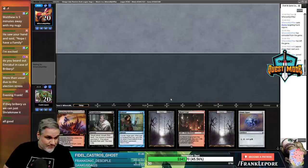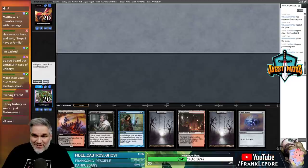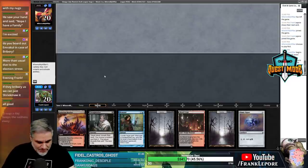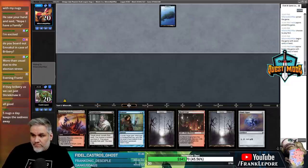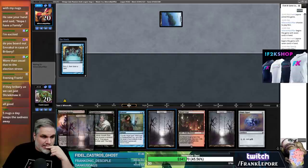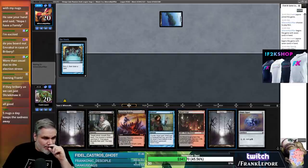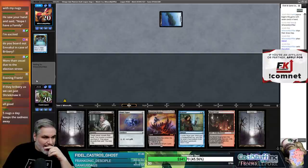This also seems good. I think we can Lava Crypt later - that's Blood Crypt and Lava-Claw Reaches together. I think we're going to Thoughtseize into Signet into Lava-Claw Reaches, Remand. Yeah, that's what we're doing.